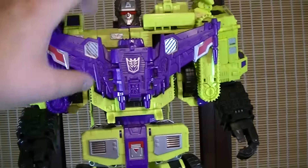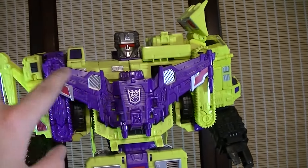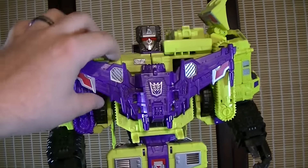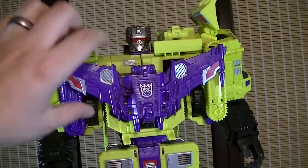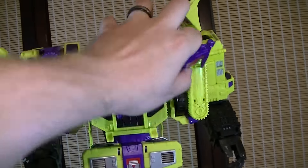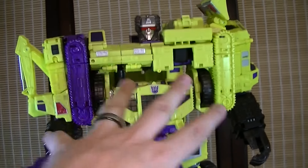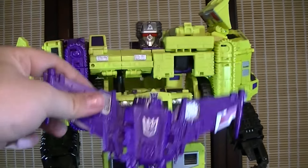Nice Decepticon emblem on his chest. What's nice too is that the piece — the little jetpack that was used for Long Haul — is mainly meant for this purpose: it actually hides a lot of the empty plastic that's happening behind here. If you pop this thing off, you'll see that there's a lot of gapping where you can start to tell where this guy is combining with all the other transformers. And this piece actually helps to hide that a lot.